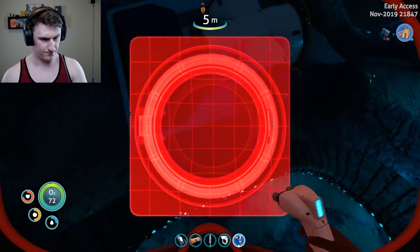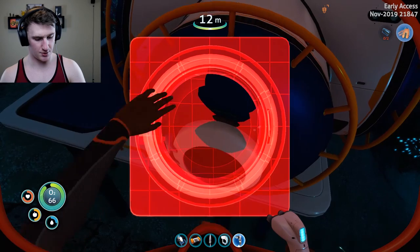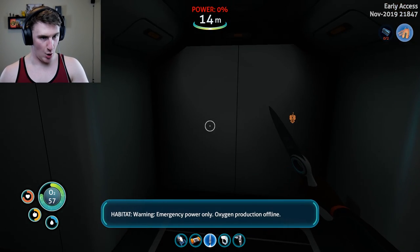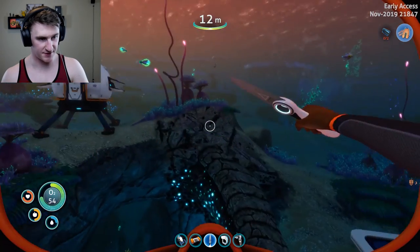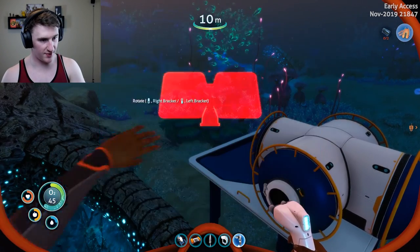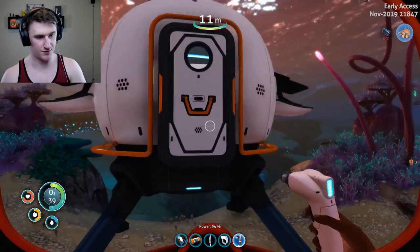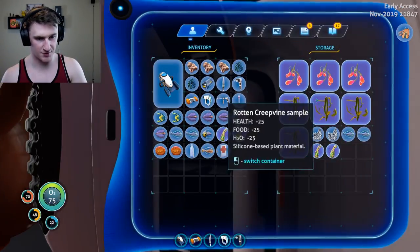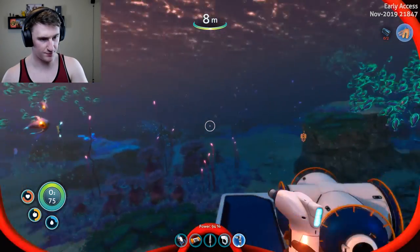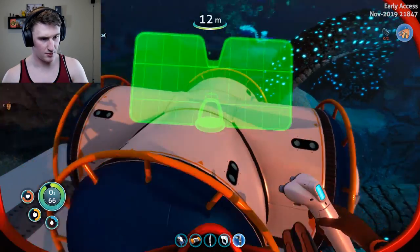Hatch — cool. Now we can enter base. No power — yeah, that makes sense. So we're going to make this, get one of these. I don't have what I need — quartz. I have quartz but not enough. No biggie, I've got quartz in here. Pop this open, give me that sweet sweet quartz. Now we can build a solar panel — going right there.